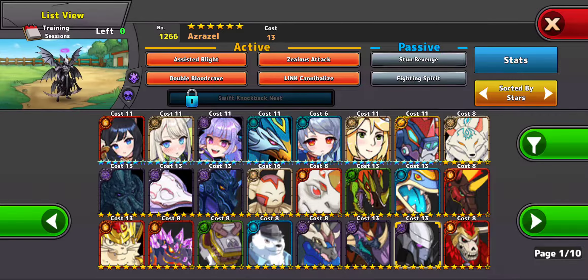Ezrazel — average. Has Zealous Attack, it does a lot of damage but takes a lot of damage in return. If you kill him, you have Stun Revenge, but if they have a Stun Absorber, Stun Immunity, or even a Stun Converter, it's basically useless.